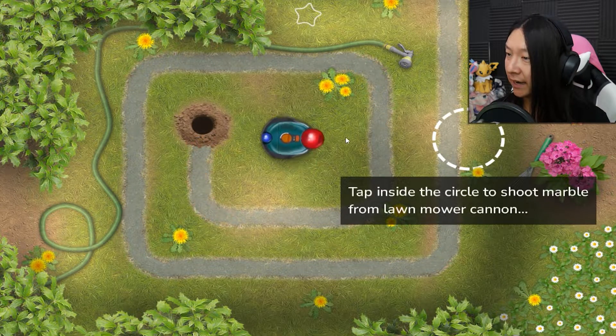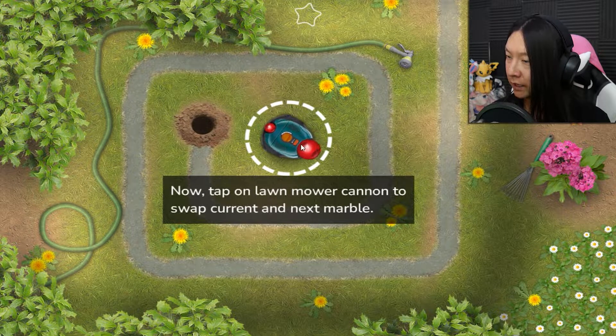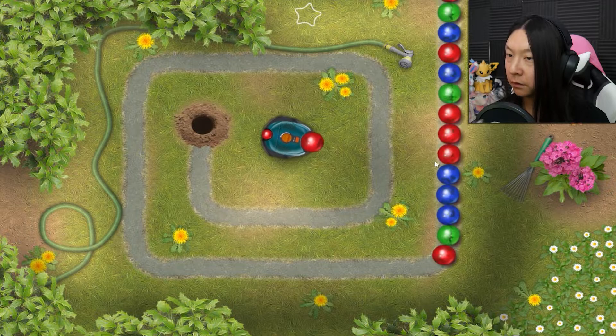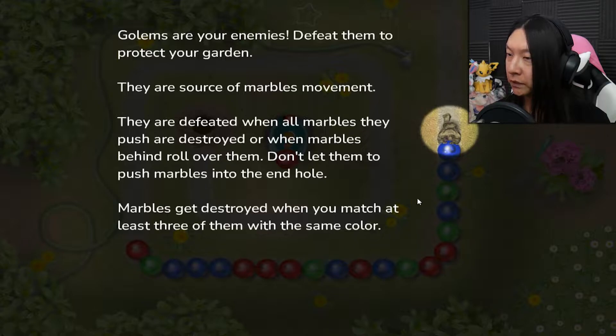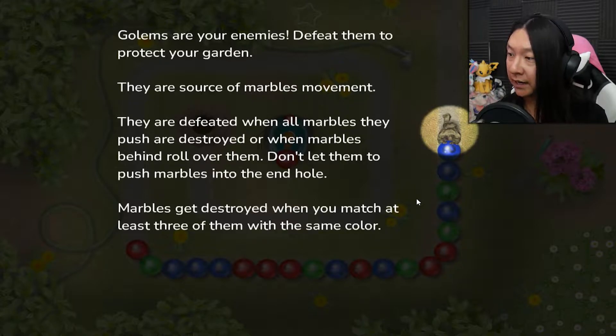Okay, wow, that is a futuristic looking cannon in the middle of this garden. Tap inside the circle to shoot a marble from the lawnmower cannon. You can also tap on the lawnmower cannon to swap the current and next marble. Golems are your enemies — defeat them to protect your garden. They're the source of the marbles' movement and are defeated when all the marbles they push are destroyed, or when marbles roll over them. Don't let them push marbles into the end hole.